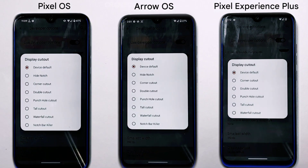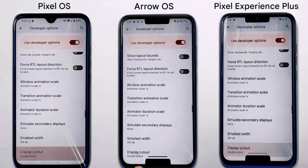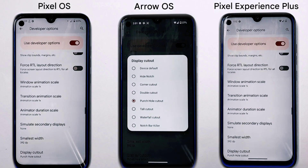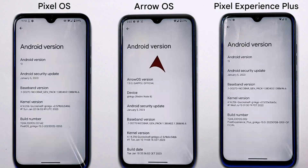When it comes to display cutouts, all three ROMs offer access to the feature through developer options settings, allowing you to customize the look of your device's display and make it truly unique regardless of which ROM you choose.